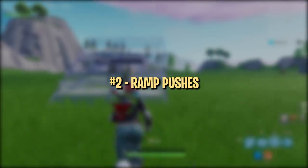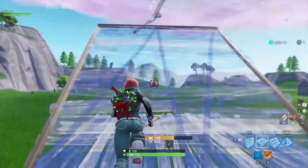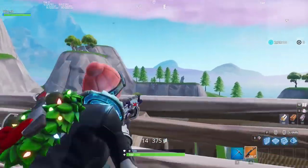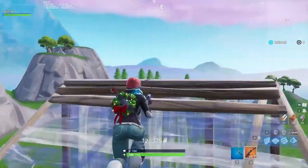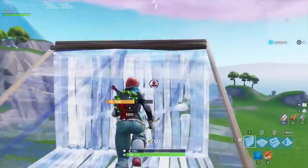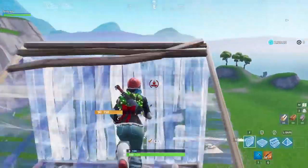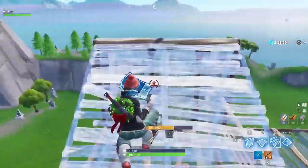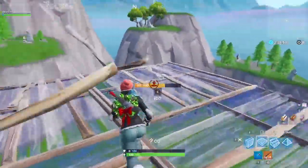Next up is ramp pushes. We suggest grabbing an assault rifle for this one to make it feel more realistic. Start by doing a simple single ramp push. When you feel comfortable, try pulling out your AR and shooting over the ramp as quickly as possible to simulate a real game. To step it up a notch, you can add variations to make it feel more realistic. The main point is to warm up muscle memory for quickly placing ramp, floor, and wall.